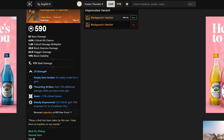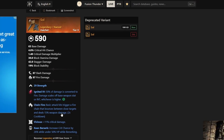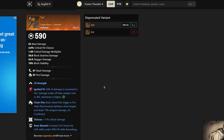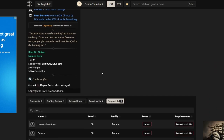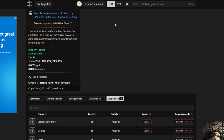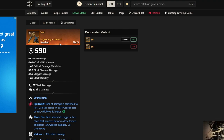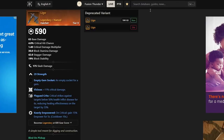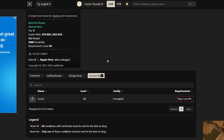The next hatchet I would recommend is Soul. It has Chain Fire, Vicious, and Keen Berserk on it. This is a really good two-perker, and Keen Berserk is not totally useless. You can farm this in Lazarus — there are a lot of mobs that can drop this hatchet, so you might already have it in your inventory. Just check — it's called Soul.